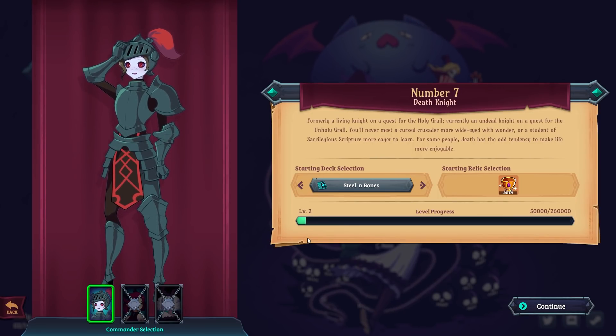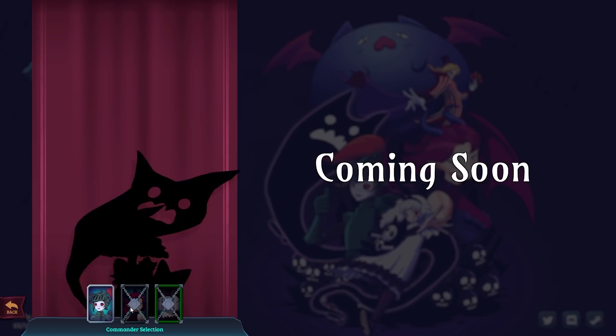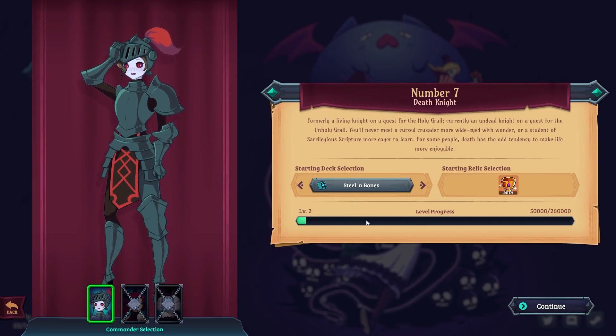There are three game slots and I've got a little bit of level progress already. There seems to be meta progression à la Slay the Spire — every time you play through a run you accumulate experience, and even when you die that experience goes to something. There are also unlockable characters. We're already level two with the Death Knight — formerly a living knight on a quest for the Holy Grail, currently an undead knight on a quest for the Unholy Grail.